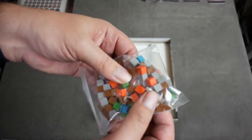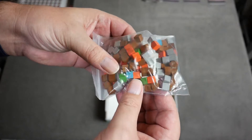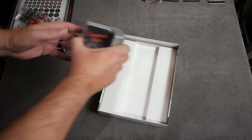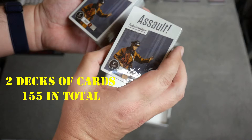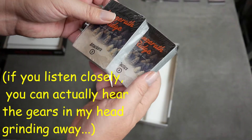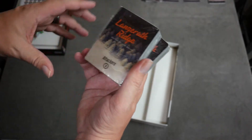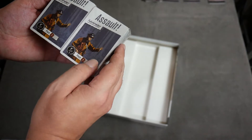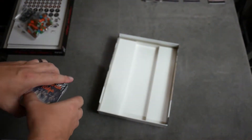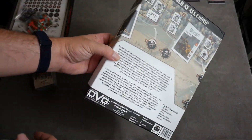Little wooden blocks of various colors — brown, gray, some orange, some green, and blue. And we have two cards: Tactics and Attackers. Basically, the enemy — the Germans — you draw their cards to tell you what to do, and the stats and things for attacking. It's got a little cardboard tray in there as well.